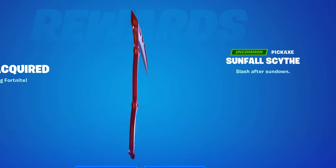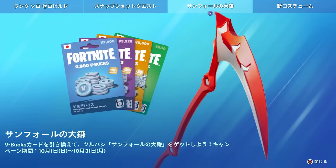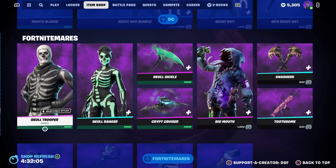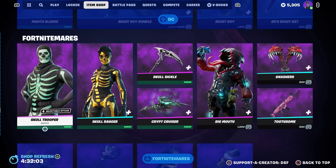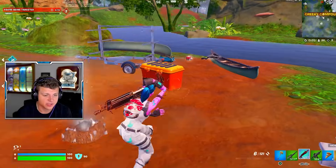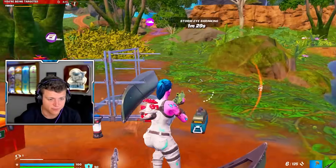A lot of you have been asking about the Sunfall Scythe pickaxe — if you didn't know, this was a Japan exclusive pickaxe when redeeming a V-Bucks card. Considering Skull Trooper, Ghoul Trooper, the original Scythe Axe, and a bunch of other stuff have been added to the files, this is going to be a really cool addition for Fortnite Mares.